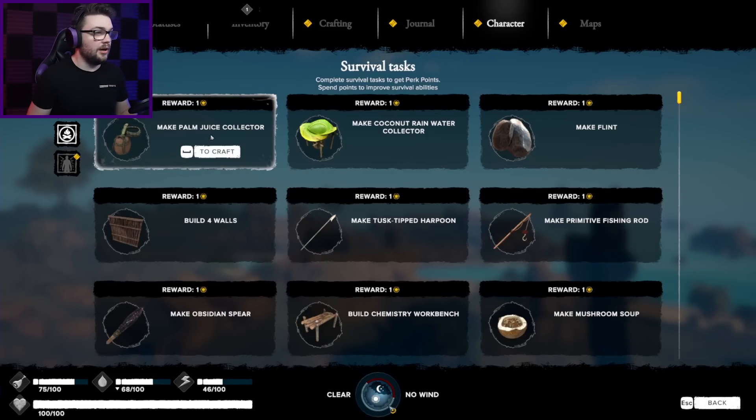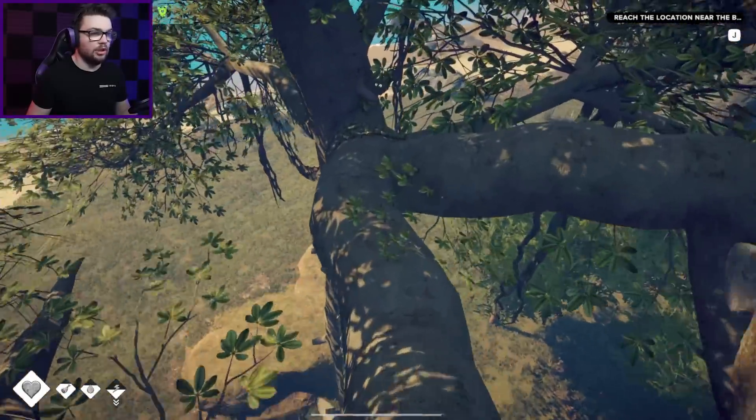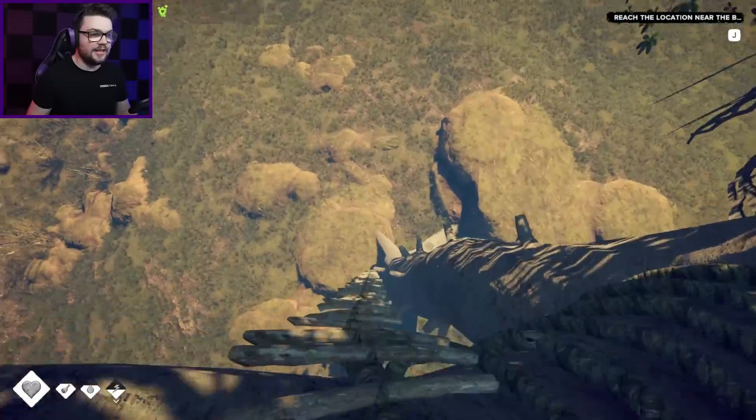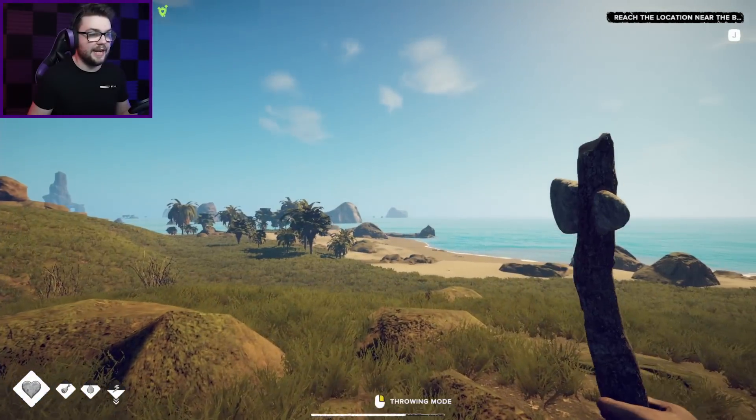There's extra stuff to unlock as well — make a palm juice collector, coconut rainwater collector. Oh, these are tasks — some goals: make some walls, make a chemistry workbench, mushroom soup — sounds gross, but okay. There's a whole lot more to this game than I gave it credit for in the first episode. Speaking of learning, let's get down the scary-ass ladder all the way to the bottom and go check out where that spyglass should be — we're off and running.